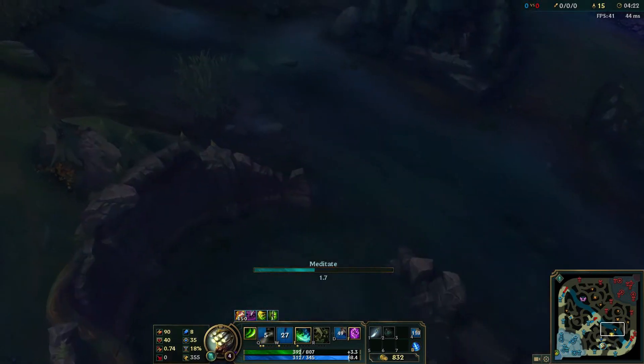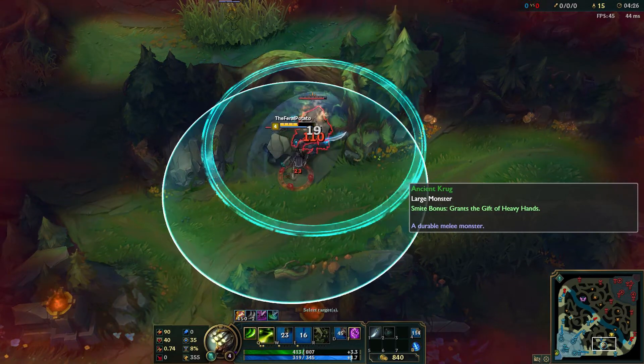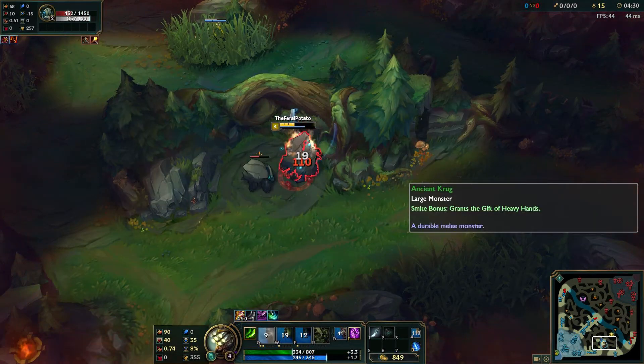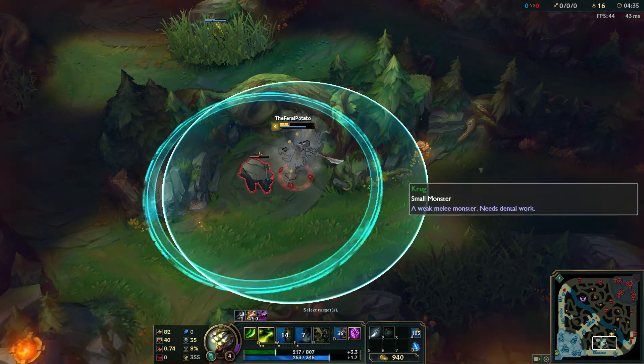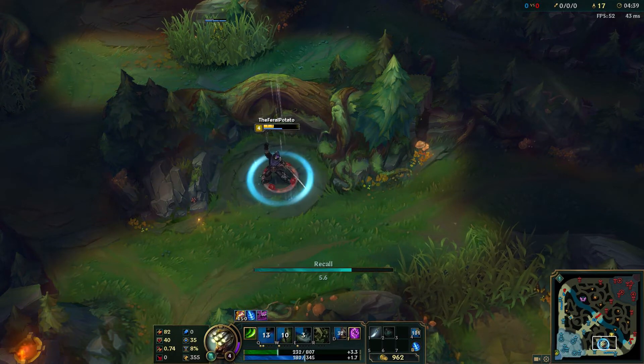Basically you do a full rotation on the bottom side or top side again depending on where you started. You don't need to take the Scuttler on this side - the Scuttler was just for your first clear, after your first buff and first two camps.